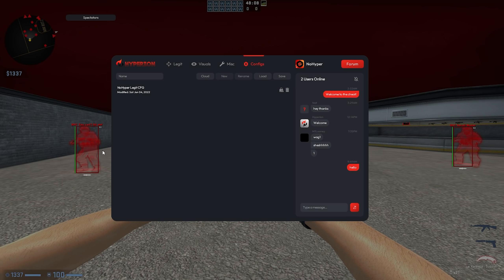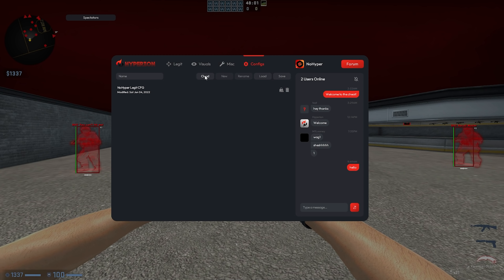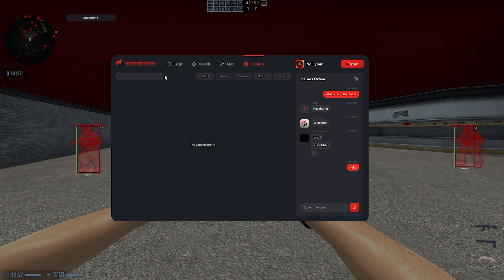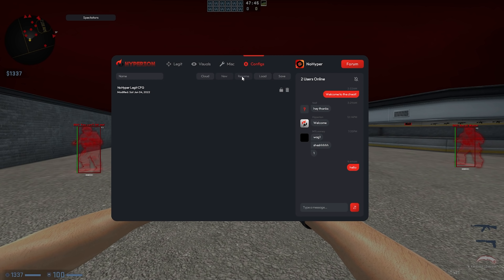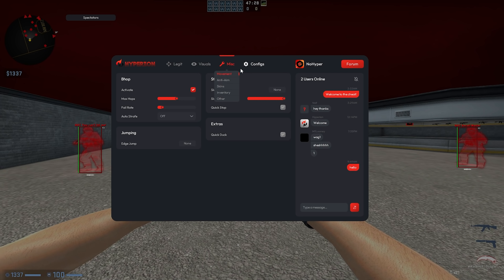Starting on the configs tab, we have a cloud-based config system. You can create your own configs, and if you go into the cloud you can search for configs. My config is called 'nohyper legit config.' You can create new configs, rename configs, load and save configs, and delete configs with the delete button.